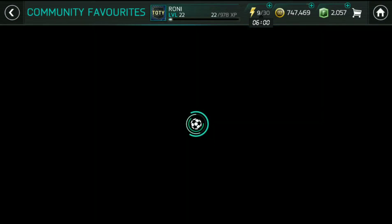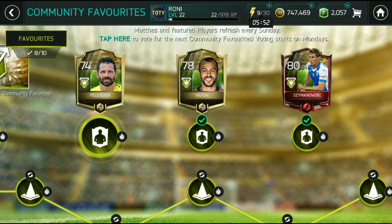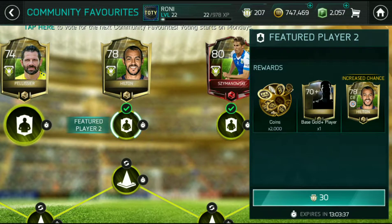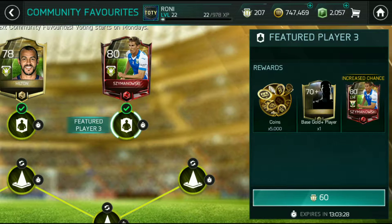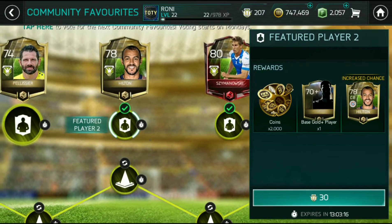This is Community Favorites. This week there are 3 community favorite players: one is a 74-rated SD, the second is a 78-rated CB, and the third is an 84-rated LM, Season Roski. I don't need that LM because I already have Hazard in my left mid position.